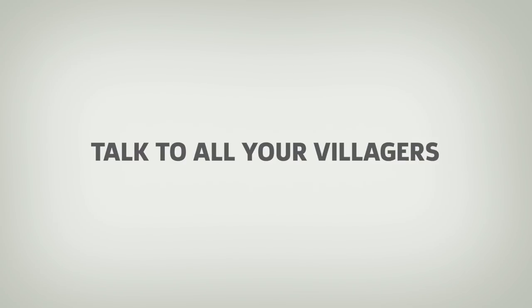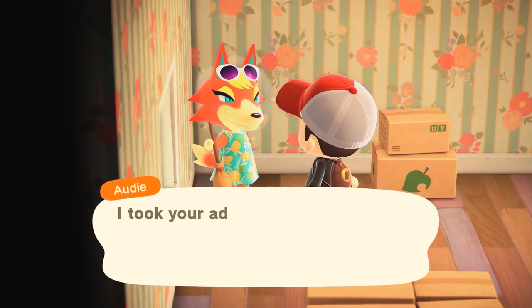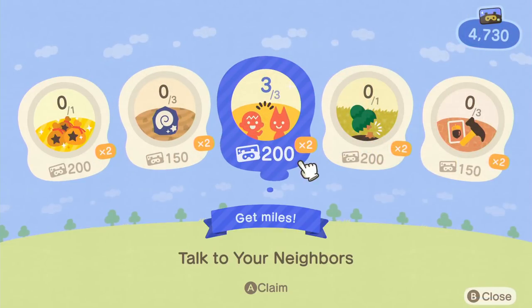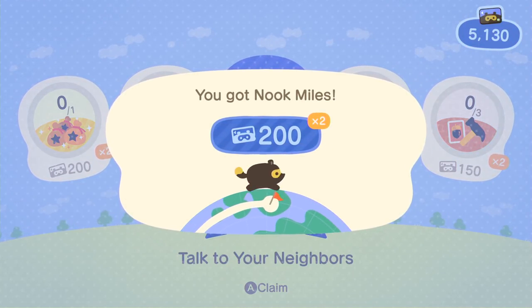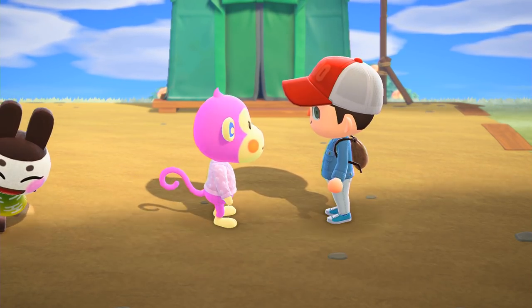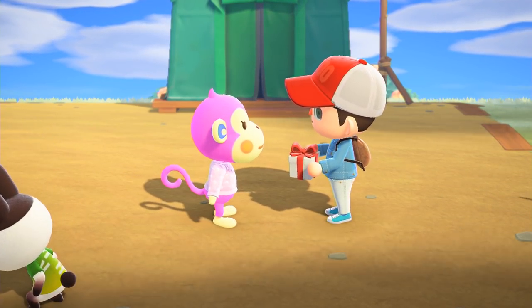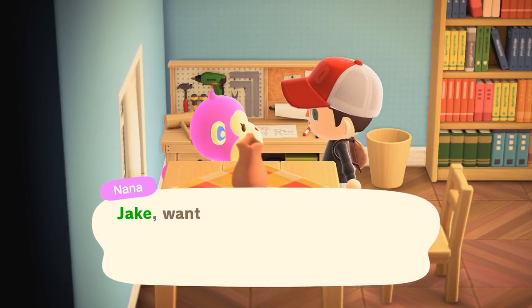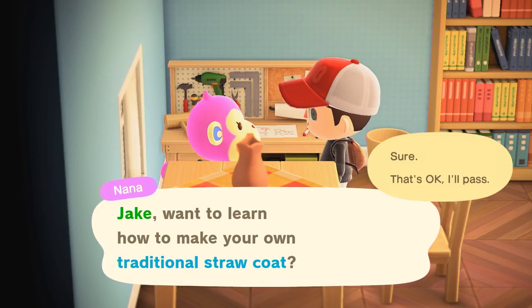Talk to all your villagers. You should be chatting with your villagers anyway, but if you needed a more concrete reason to do so, you will get Nook Miles for saying hello to all your villagers each day. There's also a good chance they will give you something, so it's a win-win. We recommend visiting villagers while they're in their homes too, since they'll give you a DIY recipe if they're at the crafting bench.